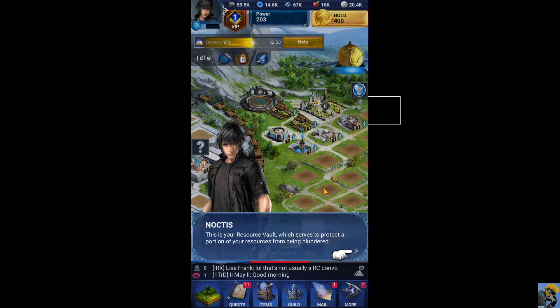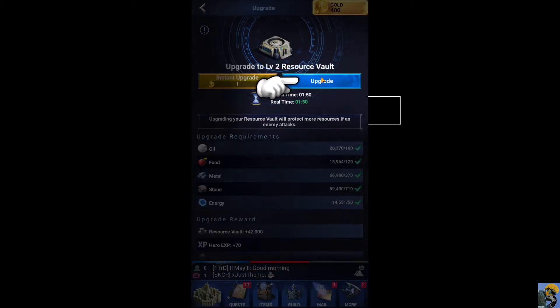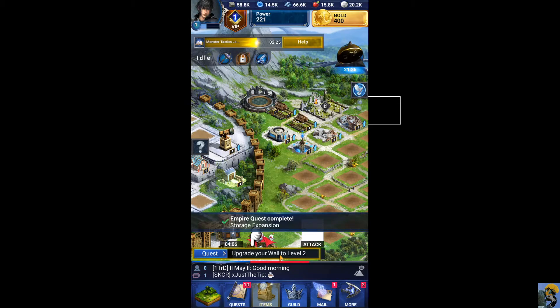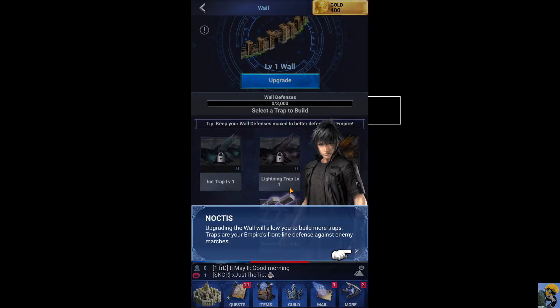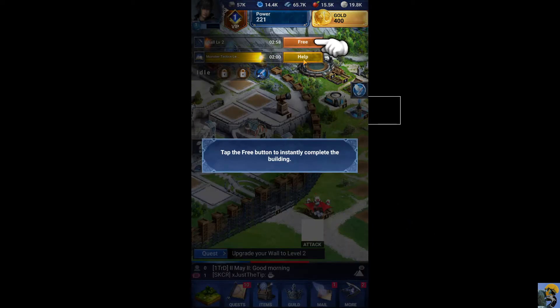This is your resource vault, which serves to protect a portion of your resources from being plundered. It's like maybe a Clash of Clans kind of game — I can get attacked. Yikes. Let's upgrade it so that it can protect more resources from possible attack. Tap the free button to instantly complete the building. Upgrade your wall to level two. This is your wall — the wall contains powerful traps that will take down enemy armies if they should decide to attack. Upgrading the wall will allow you to build more traps. Traps are your empire's front line defense against enemy marches. Upgrade it — make the wall enormous and put traps everywhere.